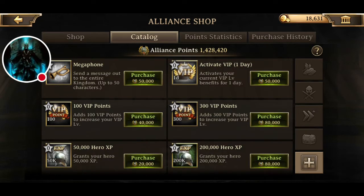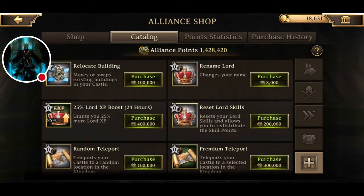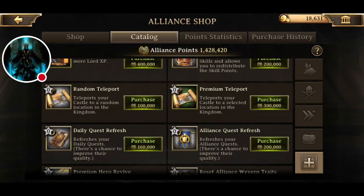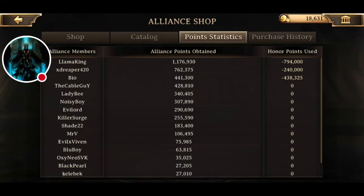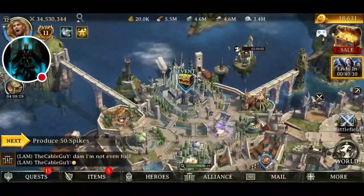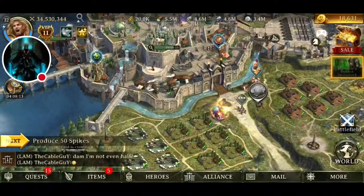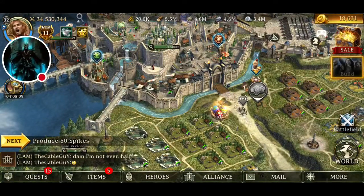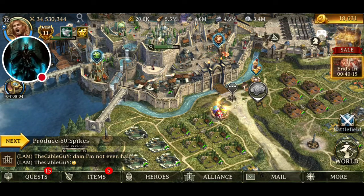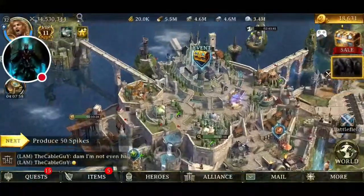Alliance speed ups are good for research. You can't buy chests, but you can get VIP stuff, hero XP, ward XP boosters, building relocates, quest refreshes, stuff like that. Always press help when you're in an alliance — that way you're reducing the time taken for others to upgrade, and they'll be more likely to press help for you.